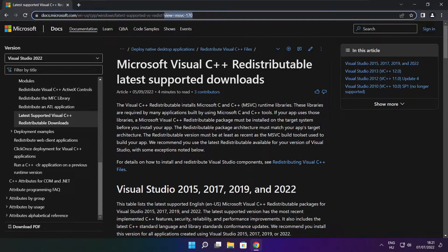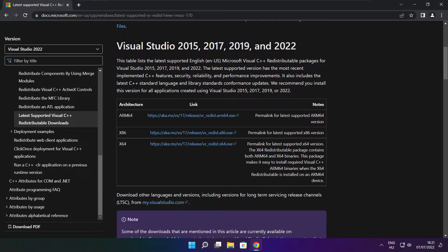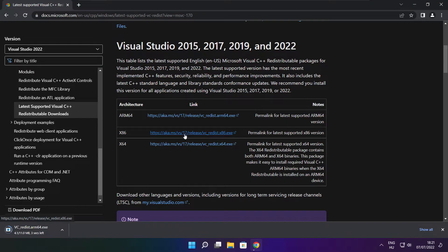Go to the website link in the description. Download 3 files and install the downloaded files.